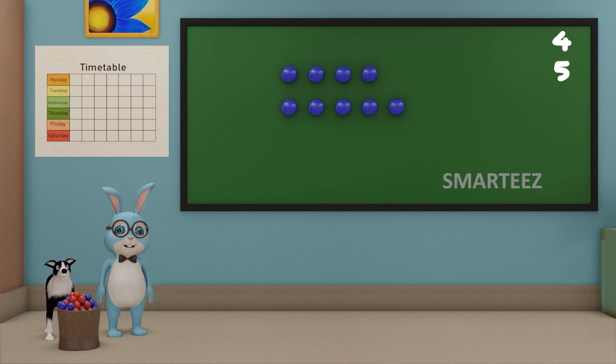Ok, I'm gonna add these blue balls and see how many they are. When we say add, we mean joining or combining them together. So now let's combine the two sets of blue balls. We have four blue balls at the top and five blue balls on the next line. Let's move them all into one row.